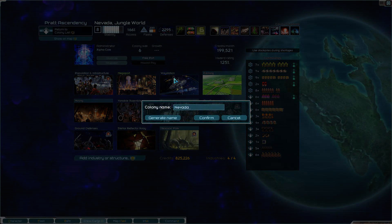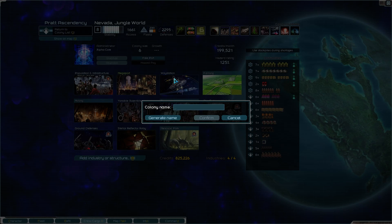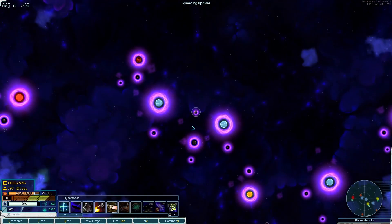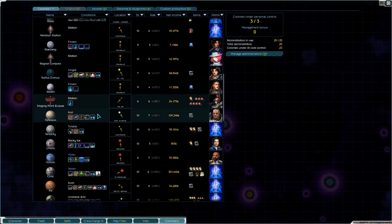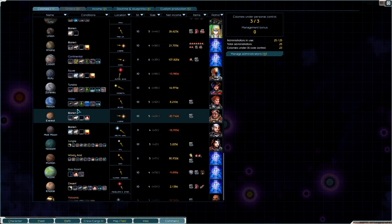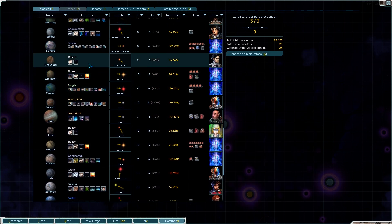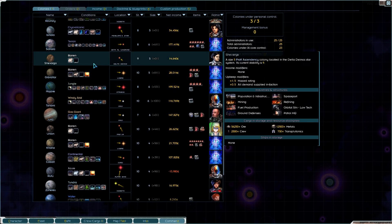Someone told me that Nevada is not actually the name of the desert - Nevada is the name of the state. The Mojave - that is the name of the desert. The Mojave Desert. There you go, we're geographically correct now. I'm just going through the planets and upgrading megaports and building Kletka simulators and so on and so forth ad infinitum. It never ends.